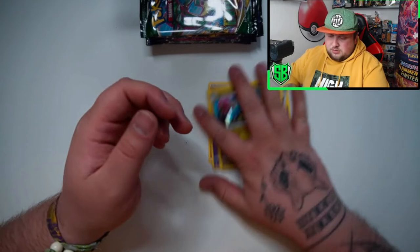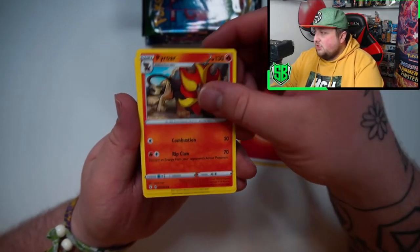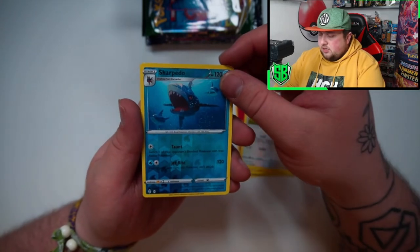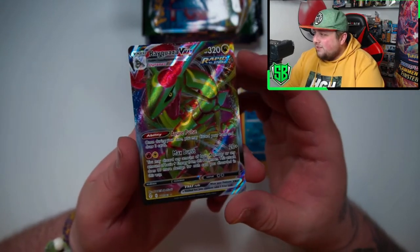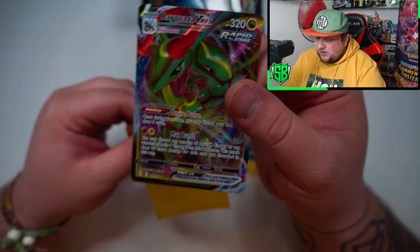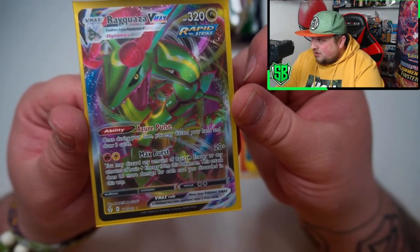Awkward holo, but love the artwork though. Very cool. Next Evolving Skies pack. Fire Energy, Pyroar, Flaffy, Remoraid, Remoraid, Bagon, Pumpkaboo, Tentacool, Emolga, Lillipup. Got a reverse Sharpedo. And the Rayquaza VMAX! There you go — that's a nice pull. Nice VMAX pull right there. Very nice. Love the colors, it's always nice to pull Rayquaza. It's not the alternative artwork, but it's still a VMAX Rayquaza. Very cool looking.